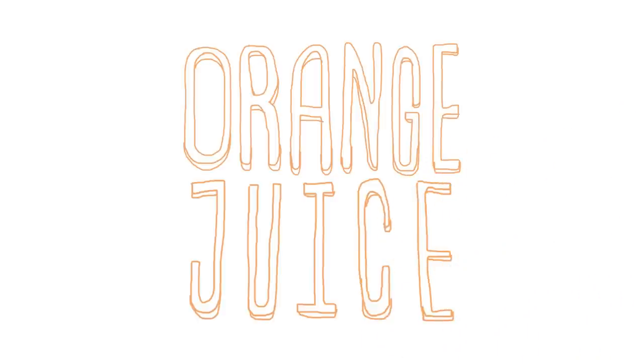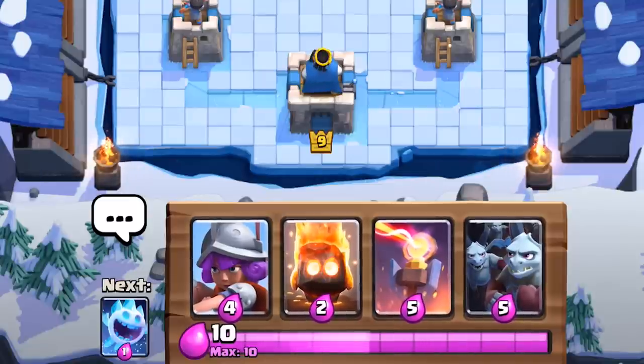It's Orange Juice. What's up everyone, this is Yarn from Orange Juice. With the removal of the 11th elixir, we're starting to see more giant combos, especially in tournament matches.